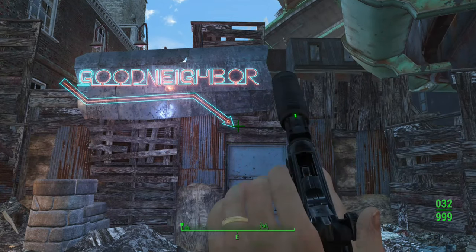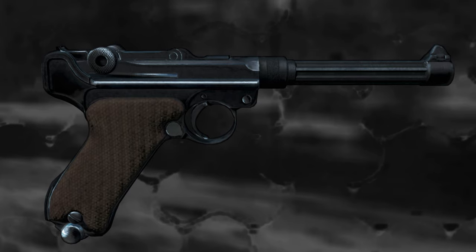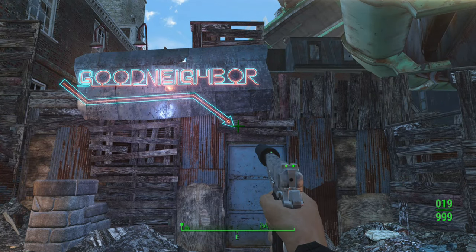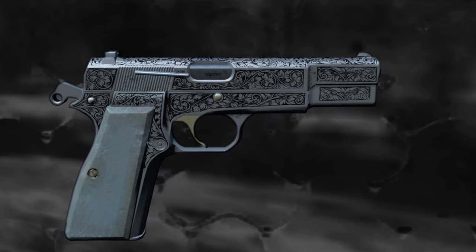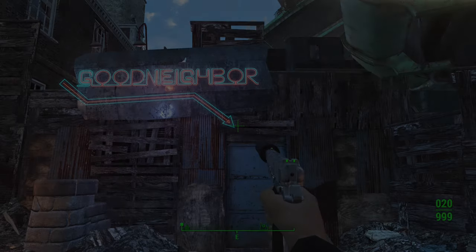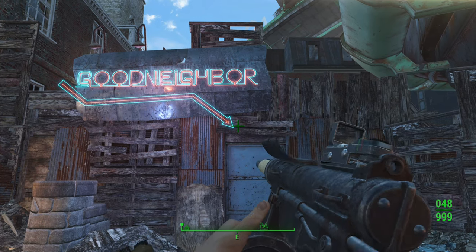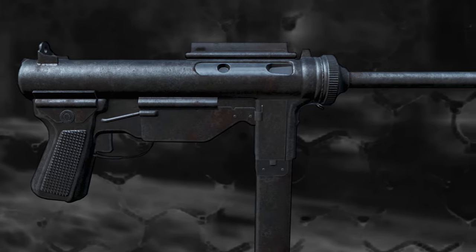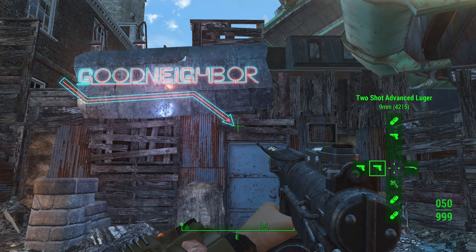We have got 6 bonus mods that we are going to be doing with this, which is going to be a ton of fun. Three of which are weapons — a Luger, the 9mm pistol, and of course the grease gun. We will be checking out 3 warehouse settlements in Good Neighbour and they all have their own separate workshops, which I think is really cool because you can really make them your own.